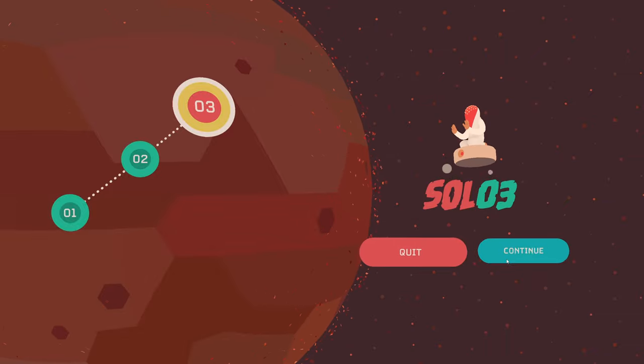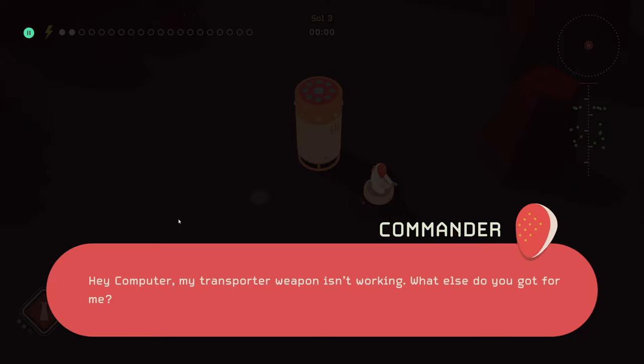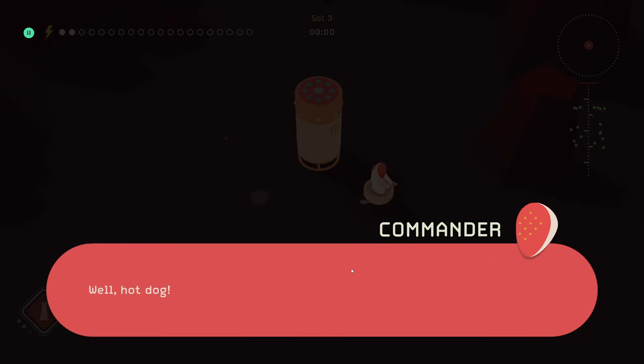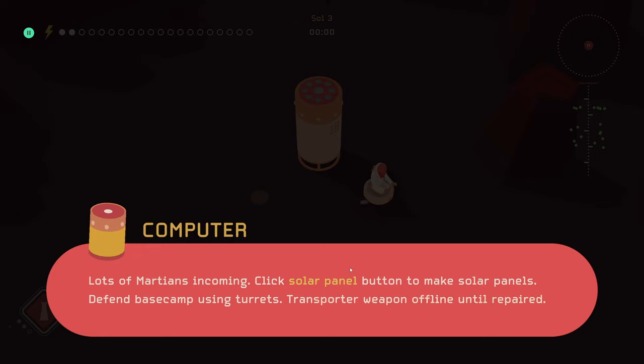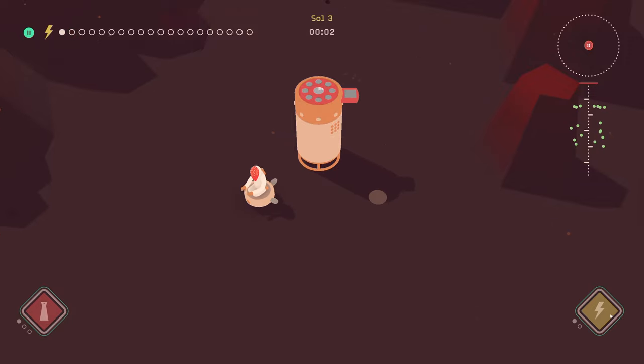It's kind of like a puzzle game since there are levels. My transporter weapon isn't working — what else do you got? Solar panel button system now available — solar panels increase the speed of capturing and distributing solar power. Lots of martians incoming — click solar panel button to make solar panels, defend base camp using turrets. Transporter weapon offline until repaired. I can't make another solar panel yet — what the heck, that must be all the martians.